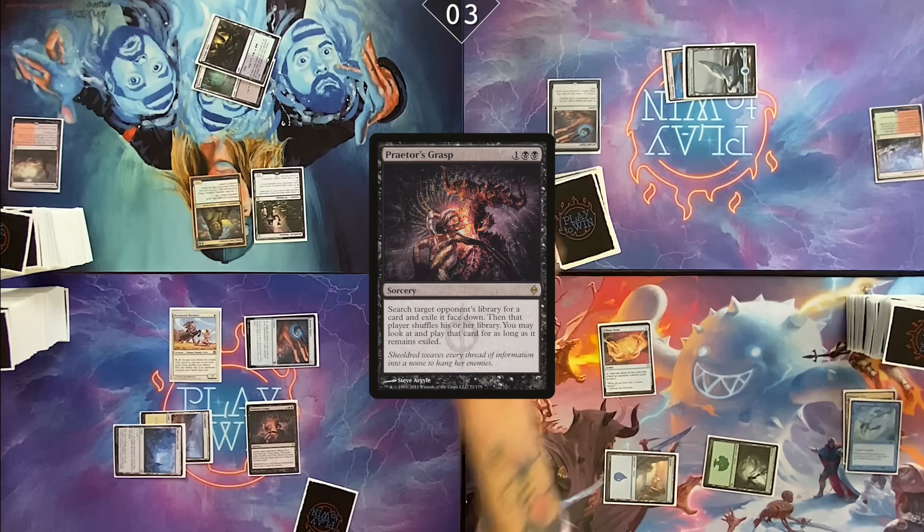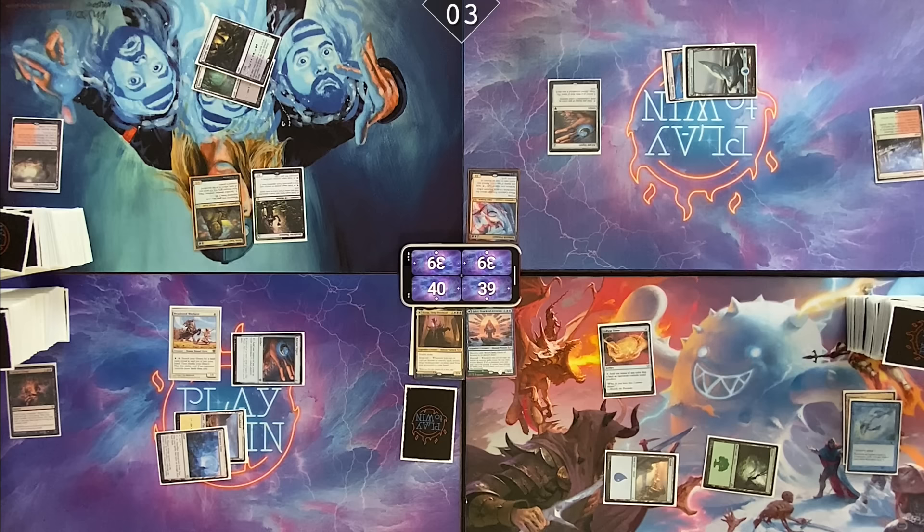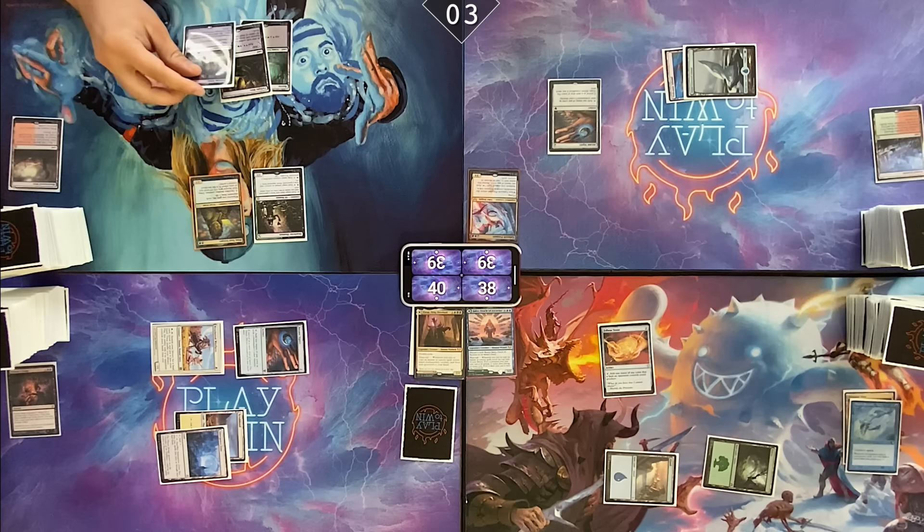Draw a card. I'm going to Praetor's Grasp Tyler. It is almost certainly Underworld Breach — there's a 99% chance it's Underworld Breach. I was suspecting Mechanized Production. Cam, I'll get you for one. Pass turn. Weathered Wayfarer coming in handy. I will draw for turn. Play my land for turn — Phyrexian Tower. Cast Demonic Tutor. One card in my hand.